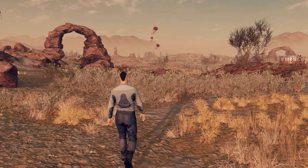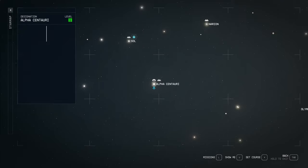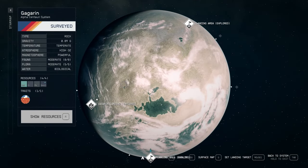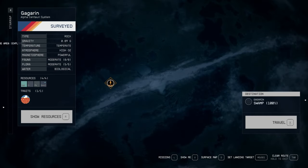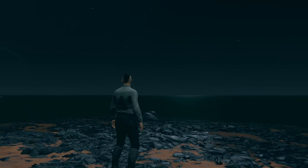Hey guys, welcome back to another how-to 100% survey scan. In this episode, we'll be exploring the planet Gagarin, which is located in the Alpha Centauri system. Join me as we explore the three different biomes of Gagarin — the rocky desert, swamp, and wetlands — as we discover each fauna, flora, resources, and the unique trait. If this has piqued your interest, then let's get into it.